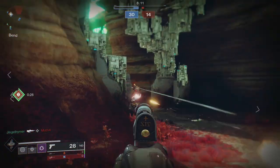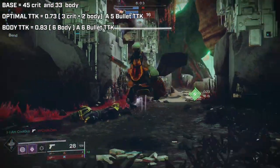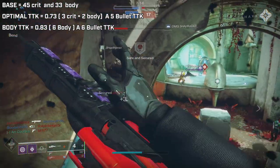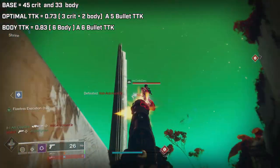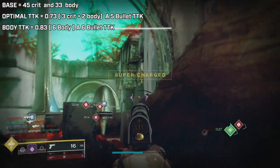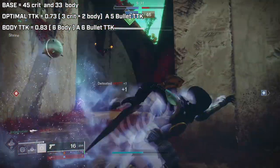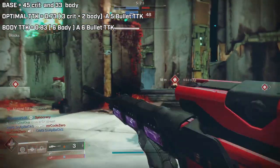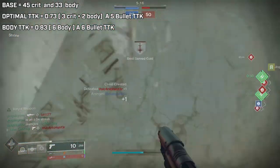In the crucible: at base it does 45 to the head and 33 to the body. Its optimal TTK is the slowest of all sidearms at 0.73 seconds, requiring three criticals and two body shots — basically three bursts, each burst firing two bullets at a time. Its body TTK is actually the fastest of all sidearms at 0.83 seconds, taking six total body shots. This brings us full circle to range — more range means better fall-off and better aim assist at range. These are extremely easy to use; landing shots is more important than pure accuracy because the TTK is a five-bullet or six-bullet kill.